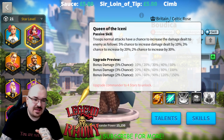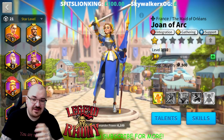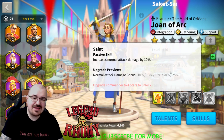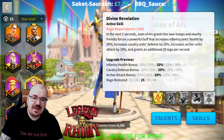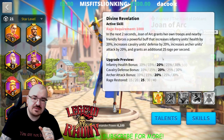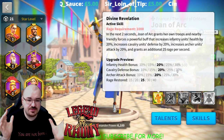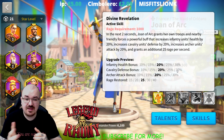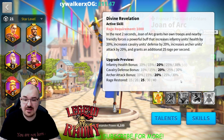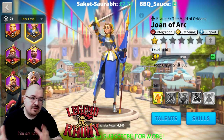A third epic option is Herman with Joan of Arc. Joan's normal attack is passively increased by 25%, and her main skill at expertise lasts four seconds, increasing archers' attack bonus by 30%. It also buffs nearby cavalry and infantry and restores rage. For a full archer army, Herman and Joan can actually be really good.